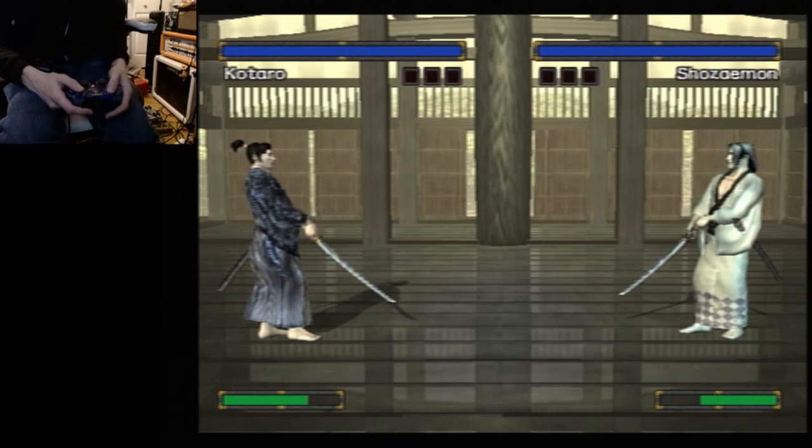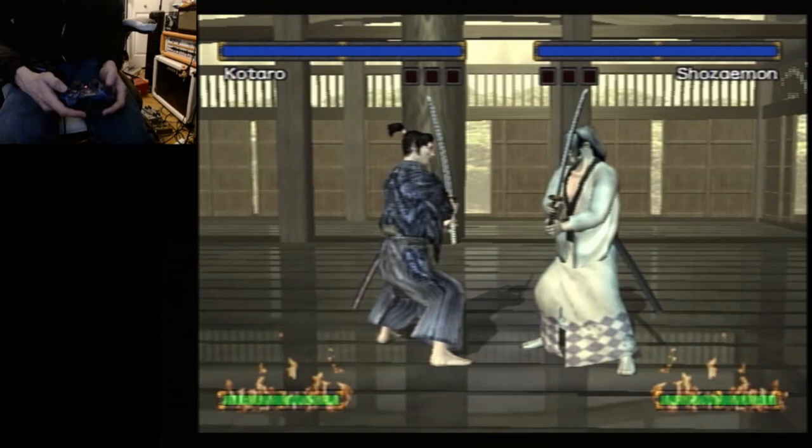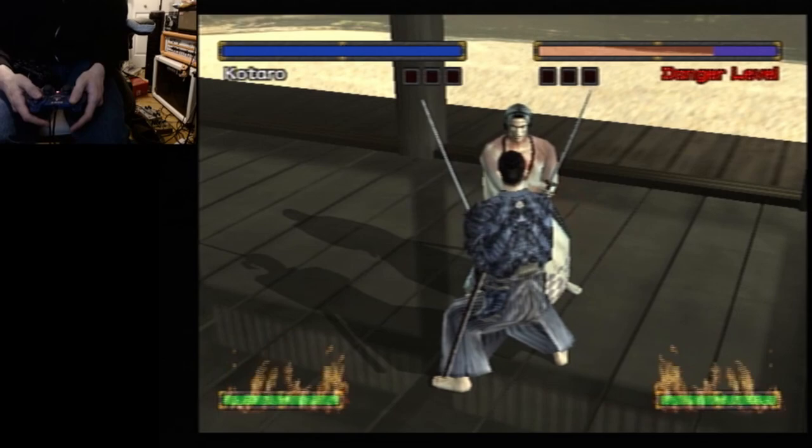The first thing to mention about this game is every fighter has four stances, which are mapped to the shoulder buttons. Right now I'm in the R2 stance — that's what you always start in. That's how the moveset for that looks. Now if I switch to L2, I'm now doing horizontal slashes instead of the diagonal ones.